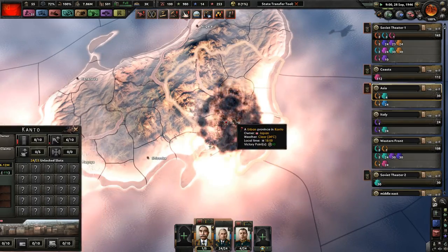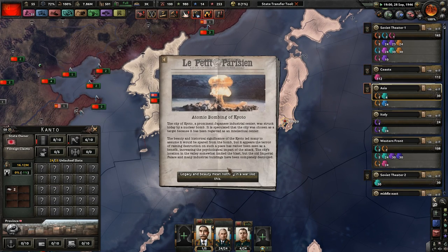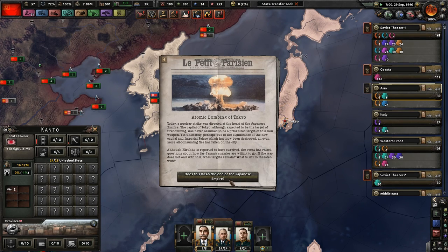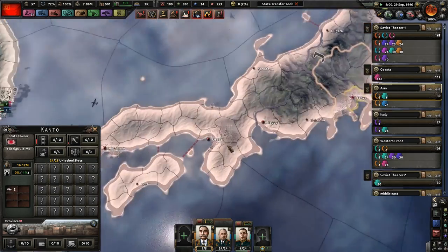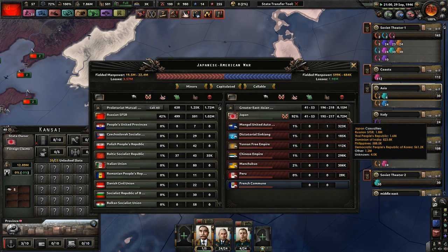Kind of surprised that they don't actually reduce the population numbers, because well, that would make sense. The atomic bombing of Kyoto — a prominent Japanese industrial center was struck today by a nuclear bomb. It is speculated the city was chosen as a target because it has been regarded as an intellectual center. The beauty and historical significance of Kyoto led many to assume it would be spared from the bomb, but the terror of reigning destruction on such a place has rather been seen as a benefit, increasing the psychological impact of the attack. The city's location in the valley somewhat limited the blast, but the old imperial palace and many industrial buildings have been completely destroyed. We have done the most damage to the Japanese, followed up by the Thai People's Republic — the Allies aren't even doing anything.